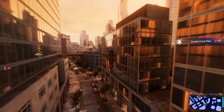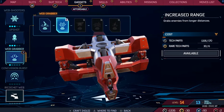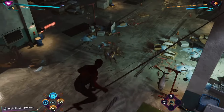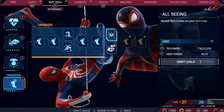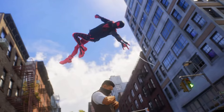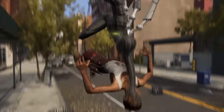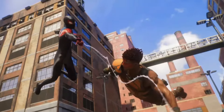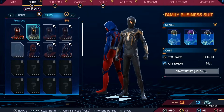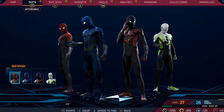The more city you explore and the more activities you complete, the more ways you'll be able to customize your Spider-Hero. This includes mastering additional combat abilities and traversal skills, acquiring and improving gadgets, upgrading through the new suit tech system, and of course unlocking additional Spider-Suits. Marvel's Spider-Man 2 will feature over 65 suits from the comics, movies, and multiple original designs. And thanks to the all-new suit-style system, you'll now have more than 200 different ways to outfit your friendly neighborhood Spider-Man.